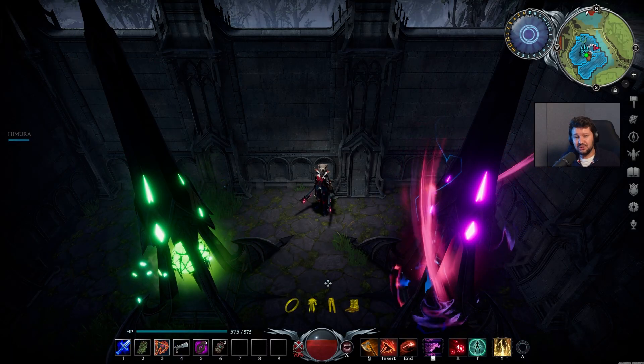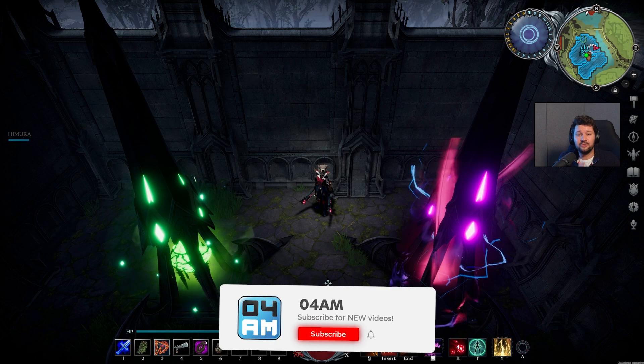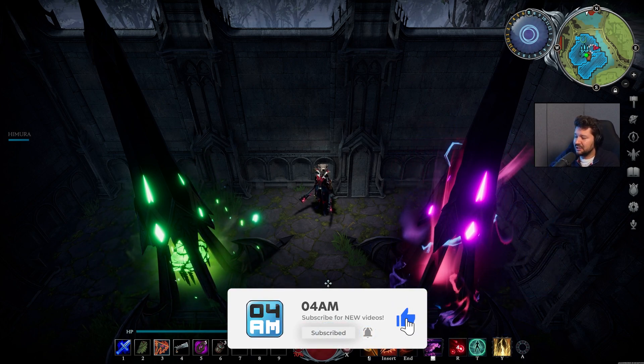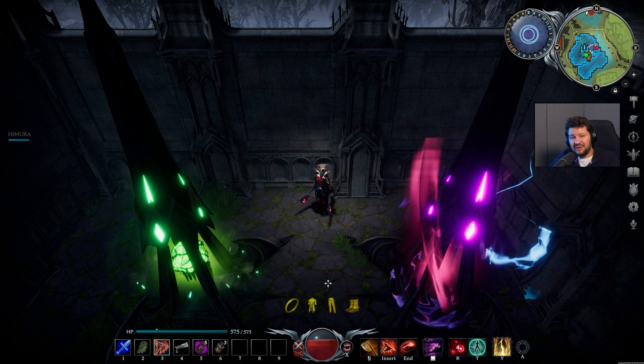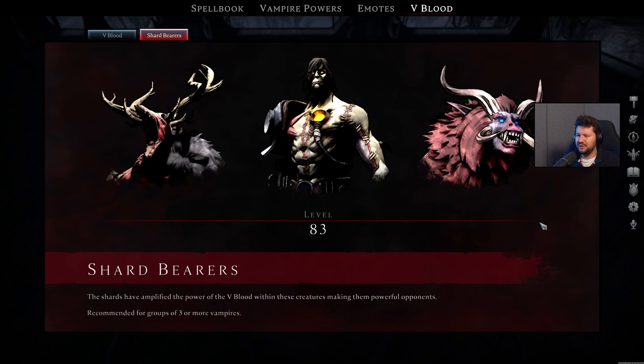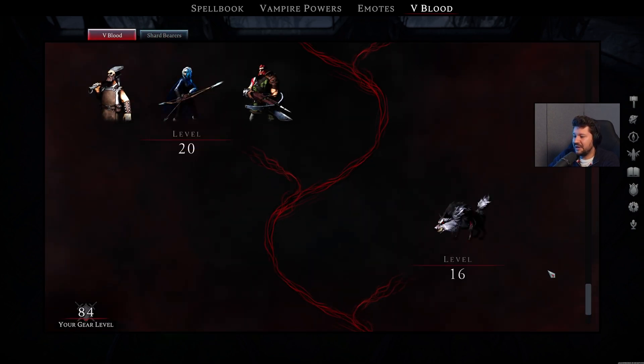Here we are on the preview server of Secrets of Gloomrot. Sturlock Studios, a big thanks for giving me the chance to check out the new update early. We don't have a lot of time though, as the server could go down any moment. During the preview, we took down all three Shardbearers. Solaris isn't a Shardbearer anymore, which slightly changes the endgame quest, but let's start off with Act 1.